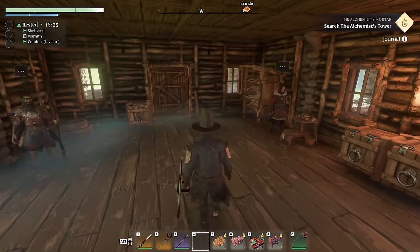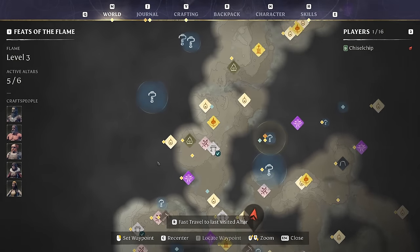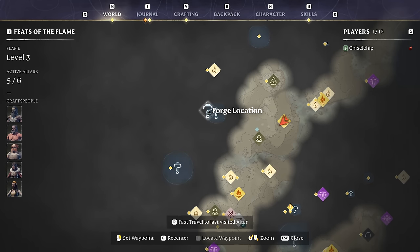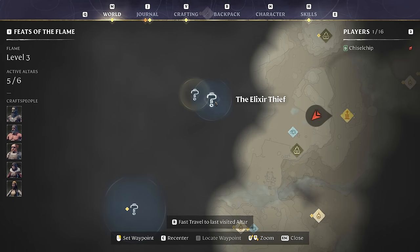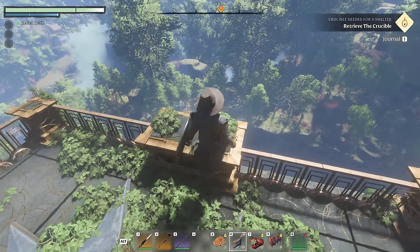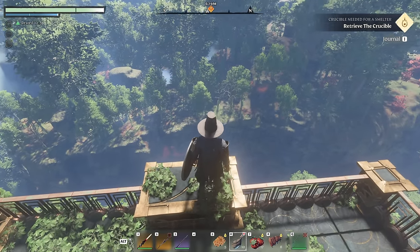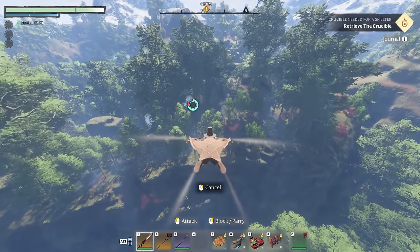With those two things out of the way, let's start questing in this area. I'm going to head to these two locations first. I'm at the Ancient Spire in Revelwood and we'll swing by the Elixir Thief one, which is on the way to the forge location where we get the crucible for the blacksmith. We're just going to glide off in that direction — it's probably very near the hunter camp. We'll just keep heading over that way.